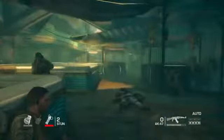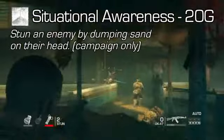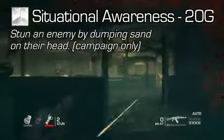You could shoot a dude, or you could just shoot the window behind him and bury him in sand. A lot of messing with people using the environment. There are actually some achievements tied to that. Speaking of achievements, let's go ahead and get this one — Situational Awareness for 20 Gamer Score: stun an enemy by dumping sand on their head.